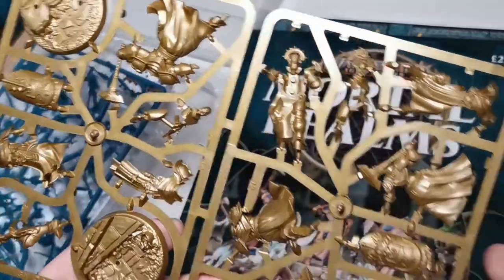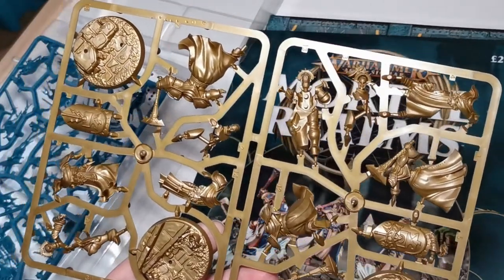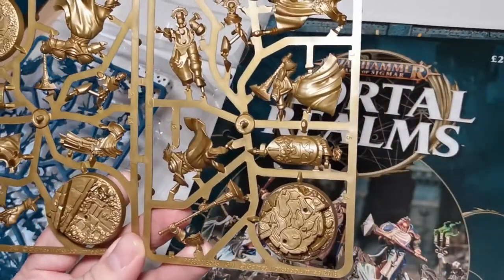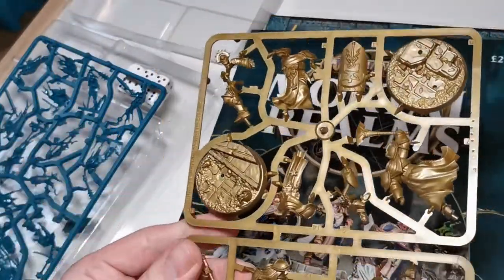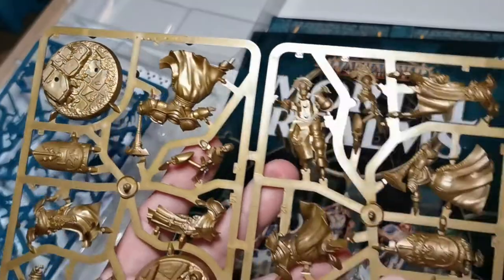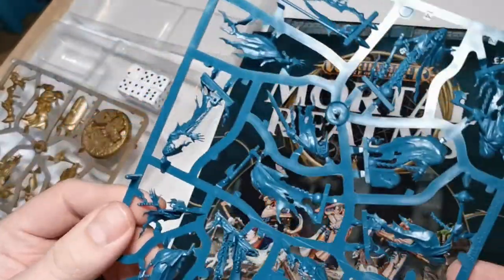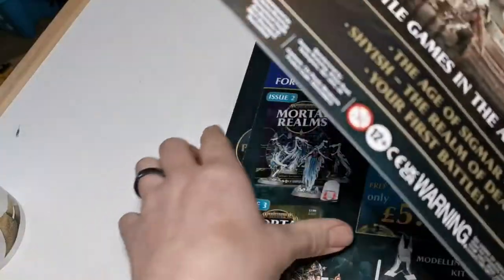You get your six dice — just standard dice. You also get ten of these bases, which are for your Chainrasps, because the Stormcast chaps have their own. As you can see it already comes in colored plastic — gold — and this is from the beginner box, Stormstrike I think it's called. It's ready to play; you could just pop them out. I'd suggest getting yourself some clippers. It's all push-fit, meaning these pins go straight into the holes — as long as you follow the numbers, you'll do all right.